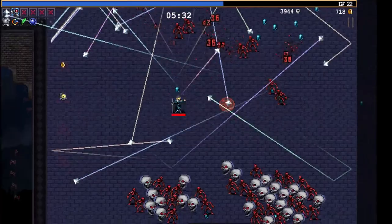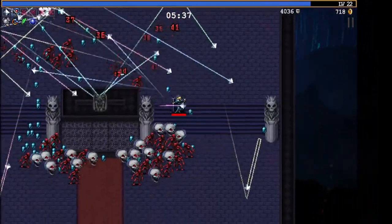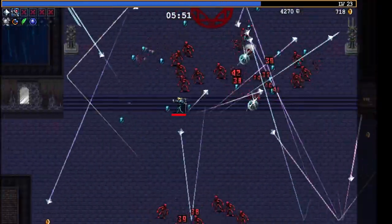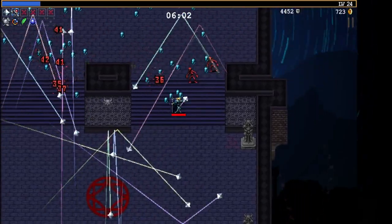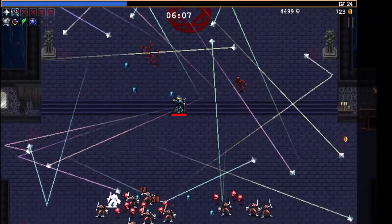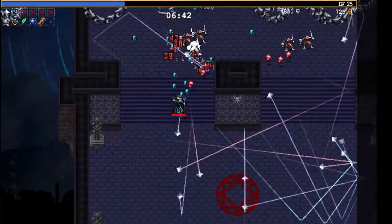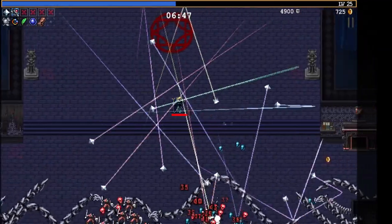Chests early on before 10 minutes are different than chests that come up later — they're usually much lower rarity, so they generally won't evolve your weapons. Pickup range is essential in this game. There's so much XP to pick up, the faster you can pick it up the better, because you'll inevitably leave XP behind. This maximizes how much XP you can get. I gotta remember to stay in one particular area though — the Rune Tracer does better when it can bounce, especially in a big area like this.